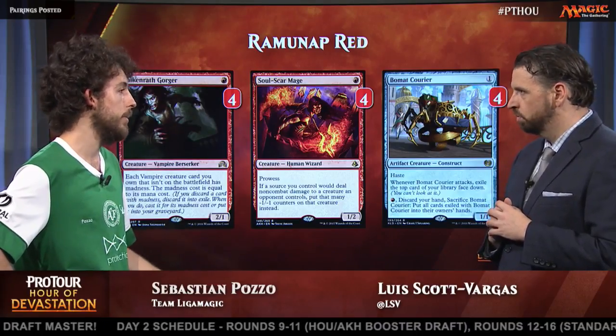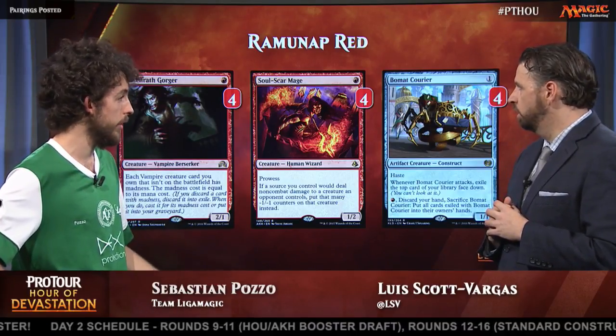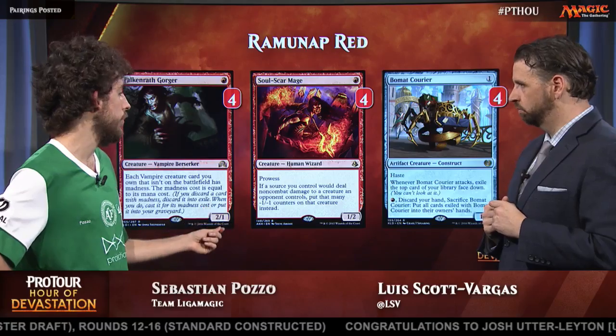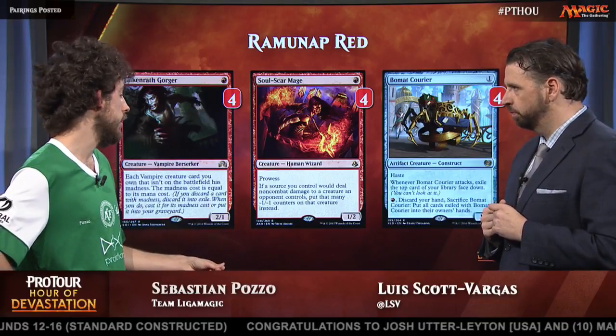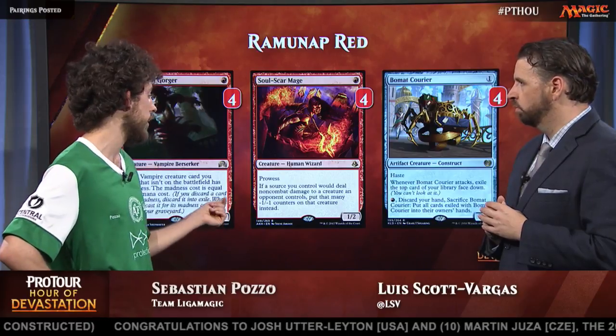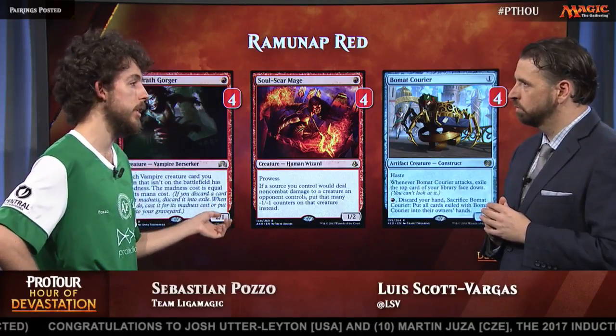That's the other one-drop that some moderate decks run. Some people choose to play Village Messenger instead, but Soulscar Mage is much better in the mirror match because it can actually block. It's not clunky when you go one-drop, one-drop, one-drop. And in the mirror match it's very good, and also against Black-Green, which is a tough matchup.